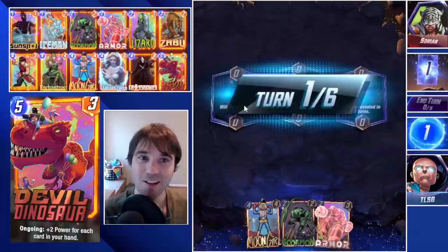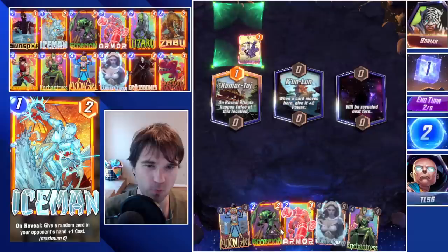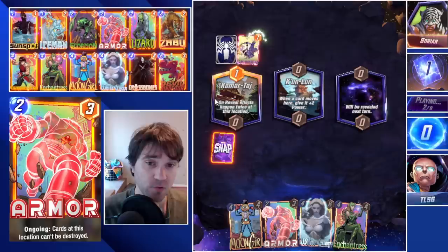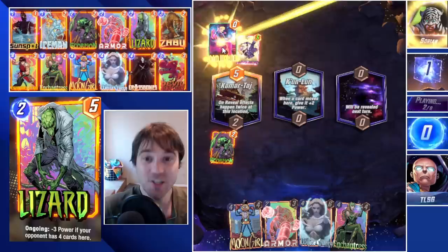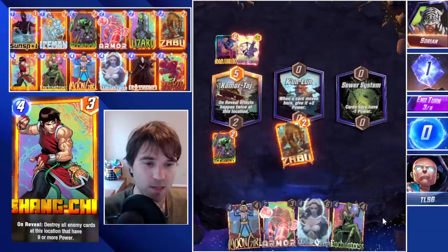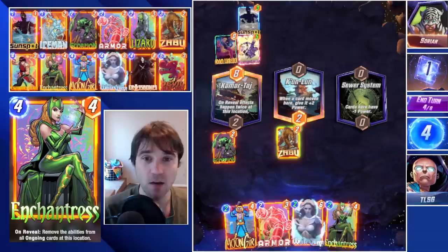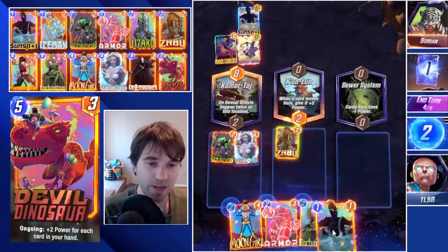Next up we have Sorian. They play a Hawkeye, which is going to trigger twice in Kamar Taj. The only time I see Hawkeye is when they want to sneak out an Adam Warlock early to start drawing cards. So we invest some power there, and Scorpion is going to trigger twice, negatively impacting their hand two times. And it is the Adam Warlock — based off just one card, we were able to read that. Our White Queen is going to pull two resources here because Kamar Taj triggers it twice, and we'll play Sunspot as well.